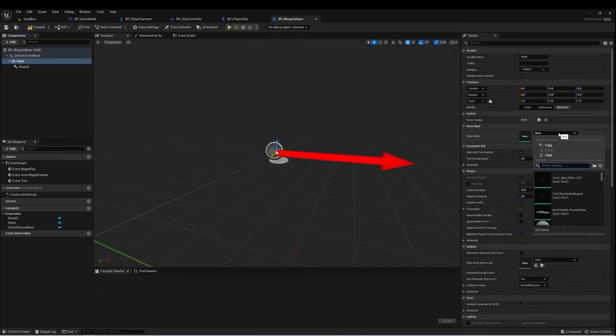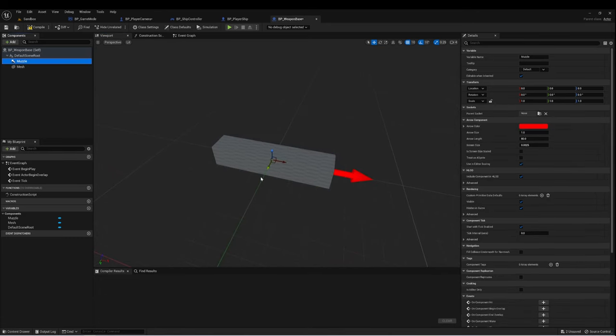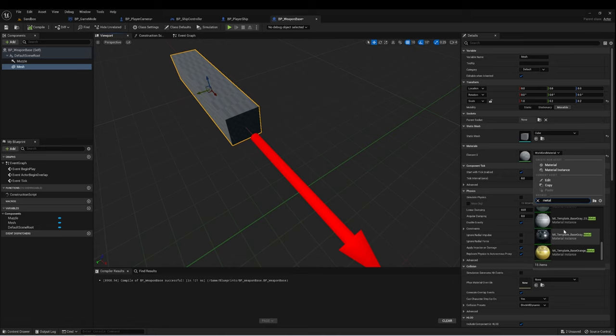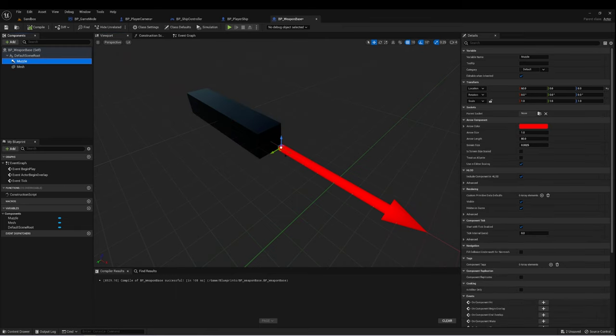For our static mesh, let's create a cube for now. I want it to be a little longer, more like a ship weapon, so let's scale it on the Y to 0.2 and the Z to 0.2 — just a long box. For our muzzle, let's move it so the tip of the arrow is right at the edge of the weapon. So our weapon base is set up: we have a mesh as a placeholder box, and a muzzle arrow that will allow us to fire a projectile from that point in that direction.